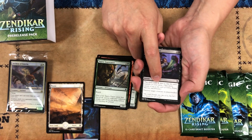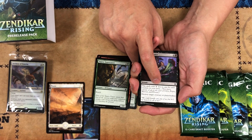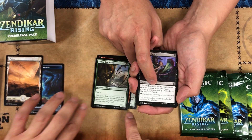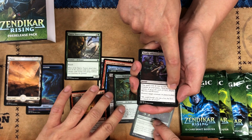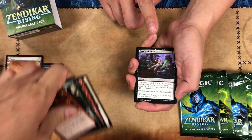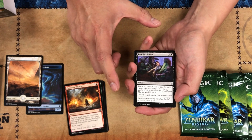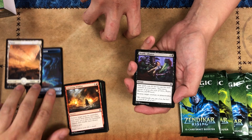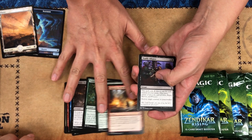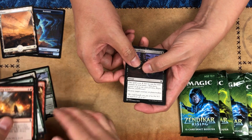Here's the first card with one of the new mechanics in this set — party. The way Zendikar Rising works is a lot of cards have an effect, or a different effect, or might cost differently if your creatures in play consist of a cleric, a rogue, a warrior, and a wizard — because those are the characters that can be part of your party. It's a very Dungeons and Dragons type of idea. Hasbro put Magic into the DnD world, and next year they've officially announced a DnD-related set, so introducing these roles like clerics is one of the keystone mechanics. It's very cool and it's going to be very relevant.